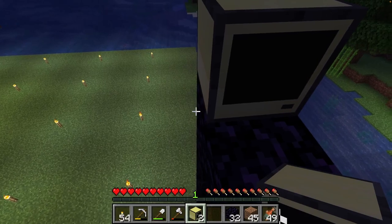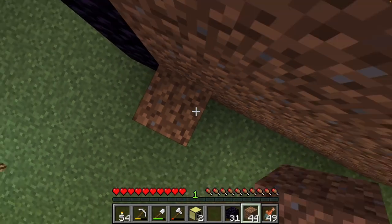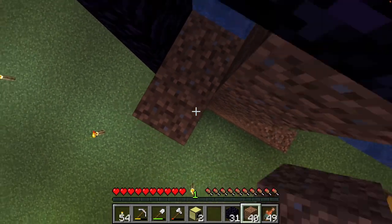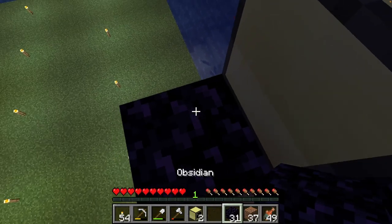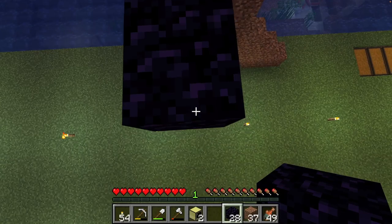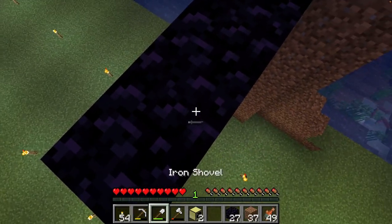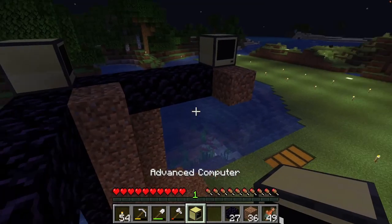And then our next computer is going to go — I'm playing with slightly different controls than I'm used to, so that's going to happen. Count out four blocks, and five is where it's going to go. So let's build out the dirt and put our computer right there. I think that's right.